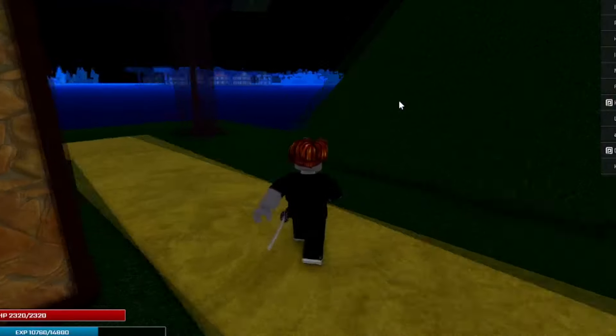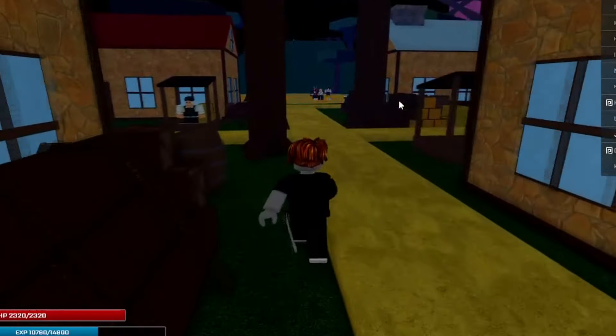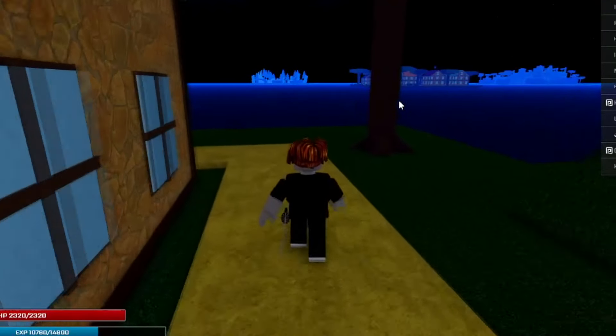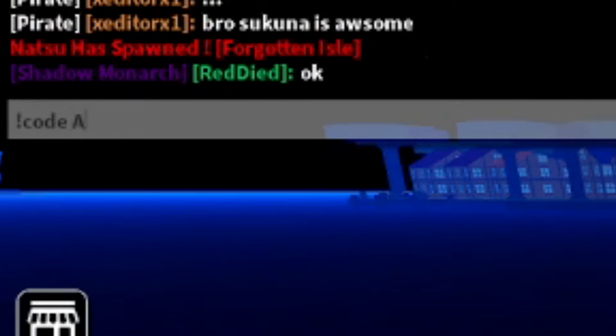There was a new update — I'm not sure exactly when it came out, but I think it was about three or four days ago. I'm a bit late but we're still going to show you some working codes. Even after new updates they still release new codes, so that's what I'm checking out. To redeem codes, all you gotta do is go to the chat, hit the chat button, and you can enter codes right there. Before entering the code, type exclamation mark, then 'code', then the code name.